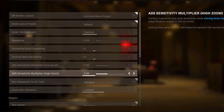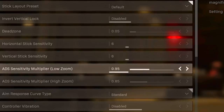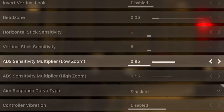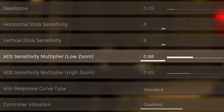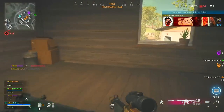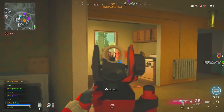The ADS sensitivity multiplier only affects you when aiming down sights. For low zoom I set it to 0.95 and high zoom at 0.85. The low zoom setting covers any gun with less than a 3.25 optic — iron sights, reflex sights — and you'll stay on target well. If you push it up to 1.20 you'll miss a lot of shots. The high zoom setting is mainly for snipers and big scopes, which have more recoil. If you're using a 4x scope, lower this and you'll notice a huge difference.